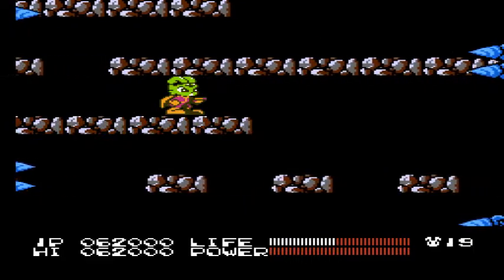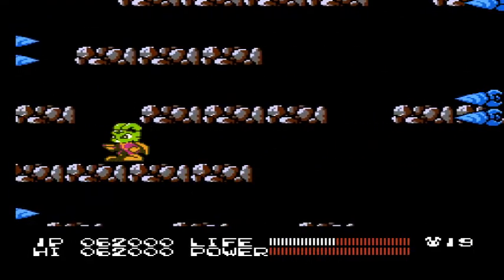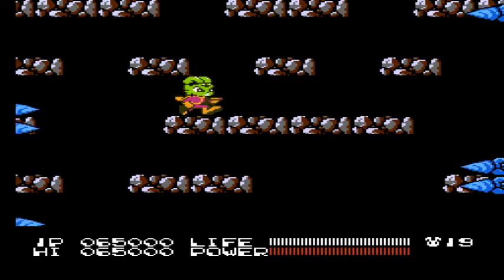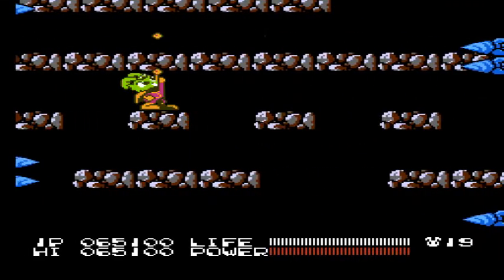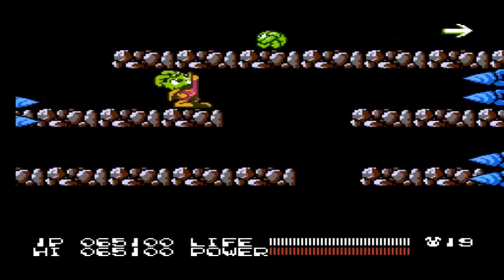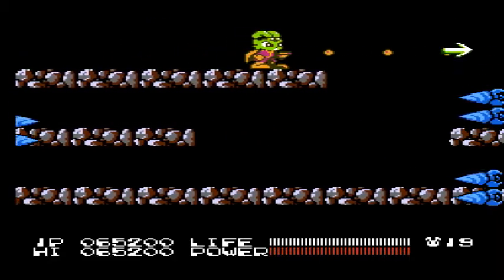These toads don't do a whole lot of damage. It's just whenever they show up out of nowhere and then respawn — that's when you end up running into trouble. Really, the main hazard here is whenever they decide to screw up your jump and then you end up missing the jump or hitting the spikes or something like that.